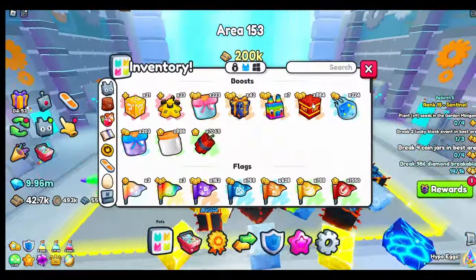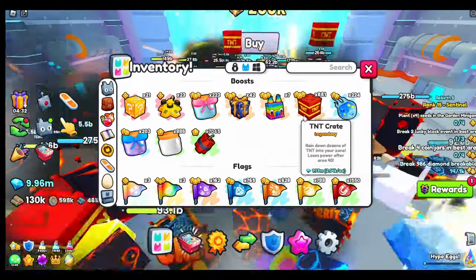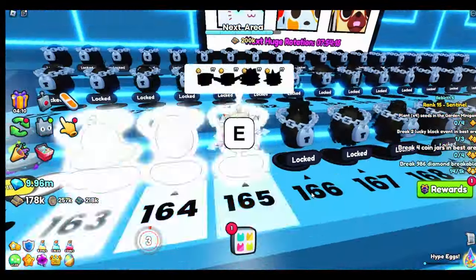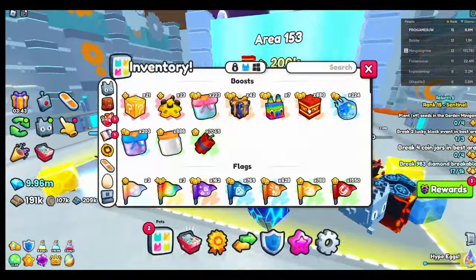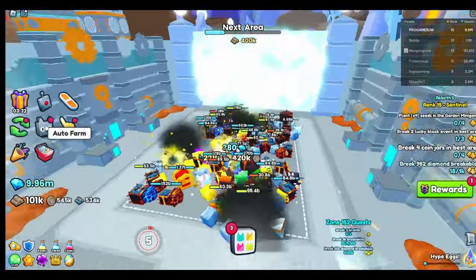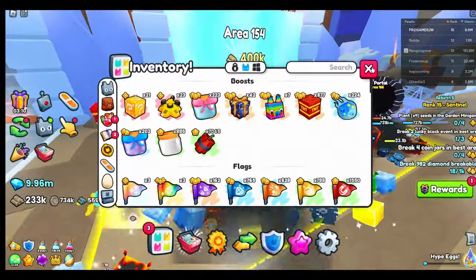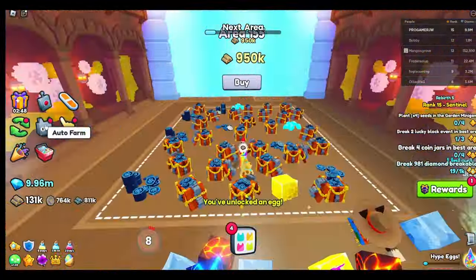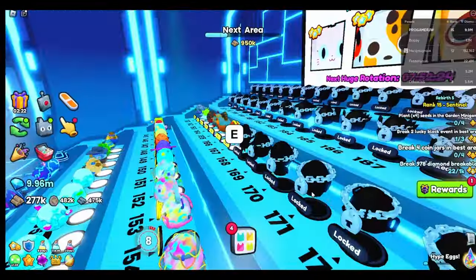To unlock all the areas, use a few TNTs and just keep using them. If the TNT doesn't work, go to the spawn and get the new egg because it's going to power up — then go back and keep using TNTs. You can see on the screen the pets are doing a lot of damage and I'm getting a lot of coins.